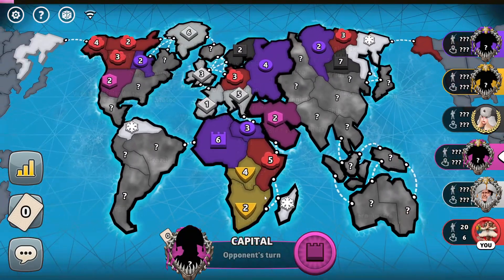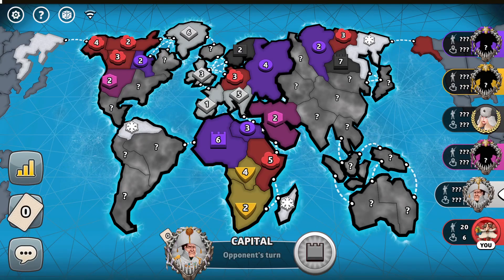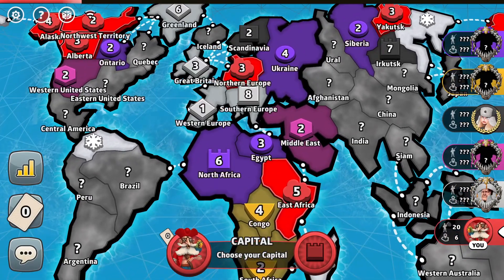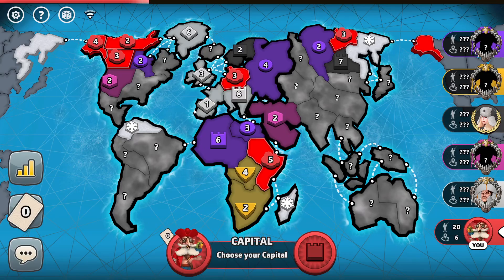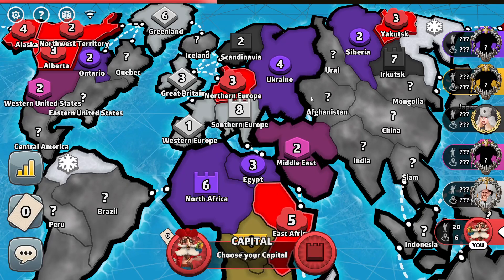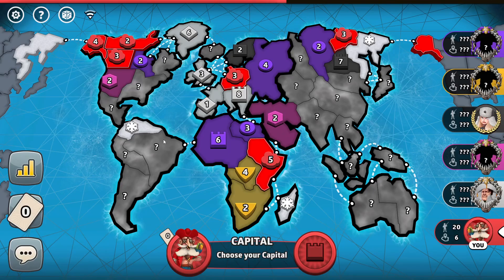The territory in East Africa connects to 5 different territories, and let's count the connections of those territories as well. We are playing capitals out in Europe so I do not really want to cap in Northern Europe right here. East Africa has about 11 connections total, and Northern Europe also connects to about 10 territories. However, there's already a 11-troop player capped right here, so I do not like that.